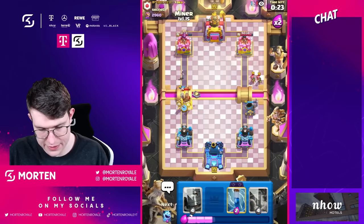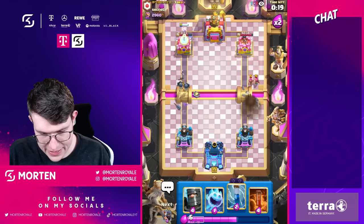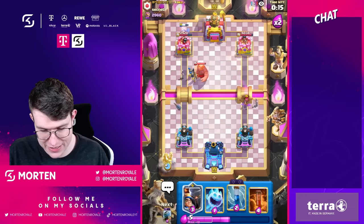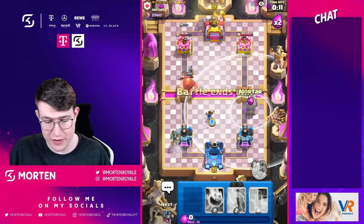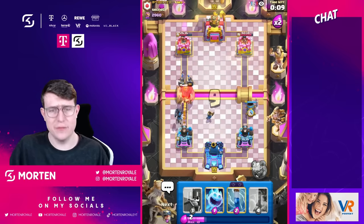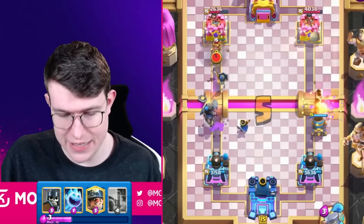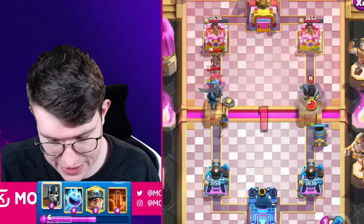I'm just gonna go for my guards and miner in the back once again. His only real answer is defensive giant again — his cycle is really really bad, as you can see, and this is what we want to do. I'm always playing the mortar in the same lane where we are not really pushing, just to bait something out so I can control the left-hand side with miner chip. On the right side we get a ton of volume from the mortar.